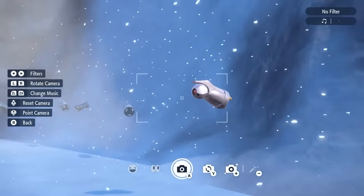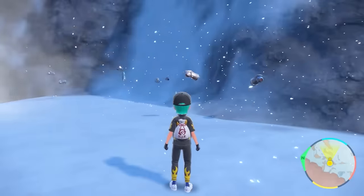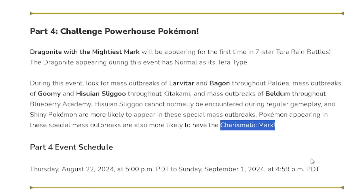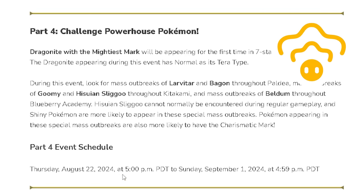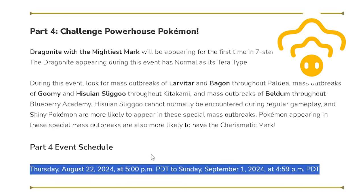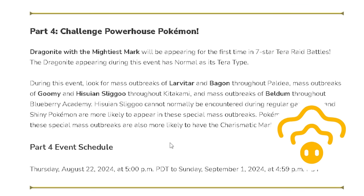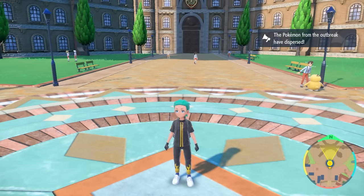All of the Outbreak events appearing in this event will have increased Shiny chances, so it's going to be a really good way to go out and get the Shinies of these Pokemon. They will also have increased chances of having the Charismatic Mark, so this is a really nice one to take advantage of, especially for that Hisuian Snorunt that is not normally available within gameplay.